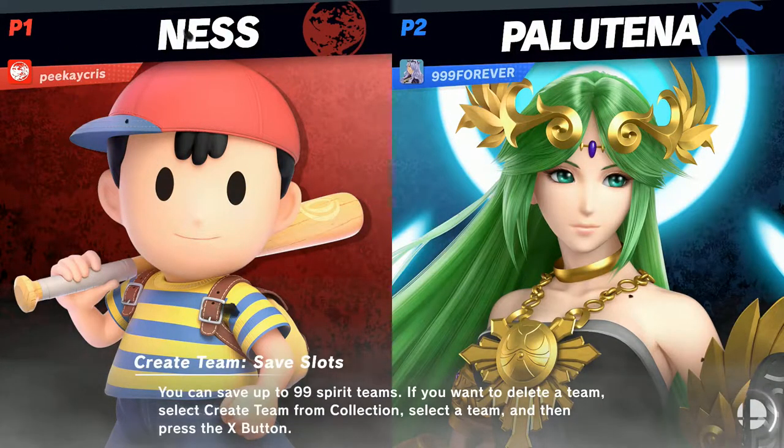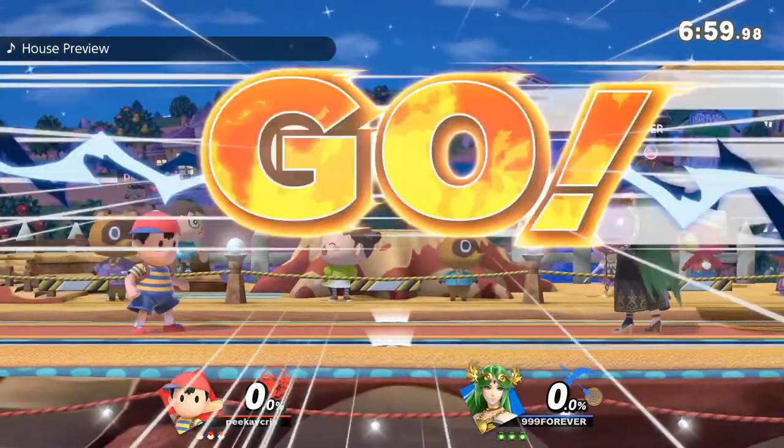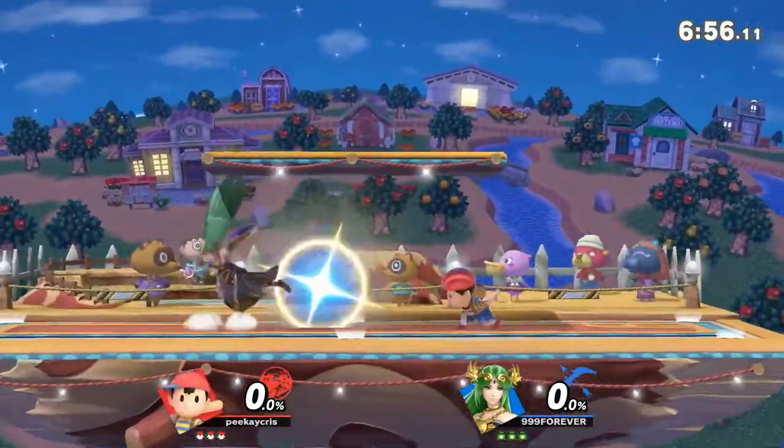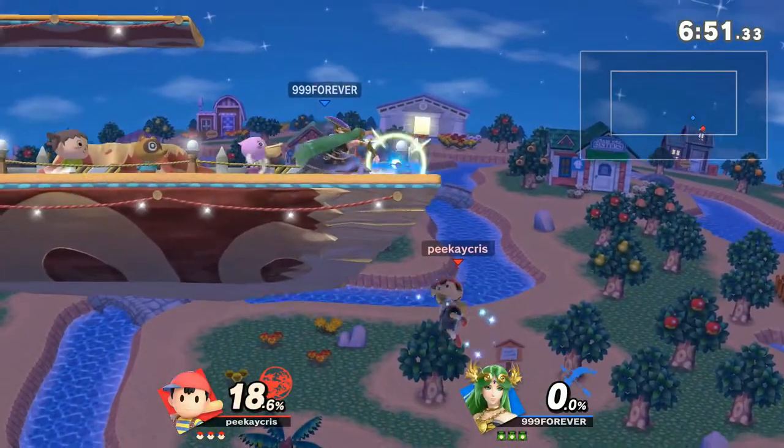Tana - it's basically going to be a game of chicken of whoever initiates first, honestly. And I feel like that's in the character who likes to box a lot. So a lot of times you're going to approach this stuff with forward air - just Palatana's big ol' button.